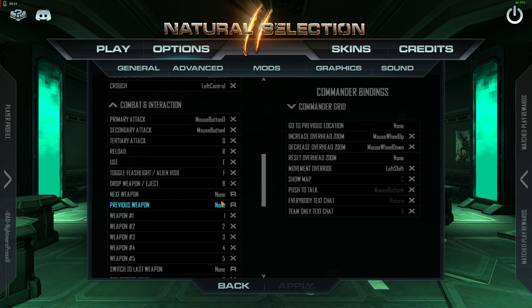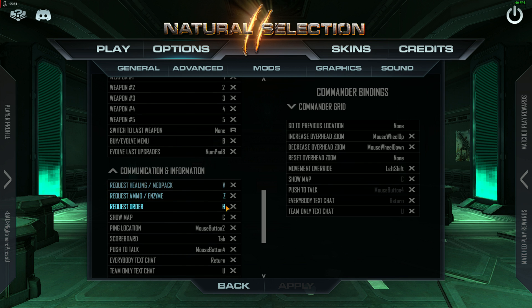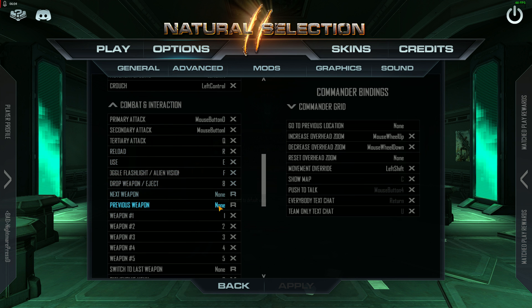I have weapon slots set to 1 through 5. I had mouse up, mouse down, and a mouse button for slot 3, but my new mouse's scroll wheel is a little sensitive, so I was accidentally switching weapons in fights. I suggest setting a fixed button that isn't WASD for weapon switching — it lets you move your character more freely during combat without slowing down. I also moved grenades to Q and healing to V. And don't set a previous weapon button — it just adds extra unnecessary steps.